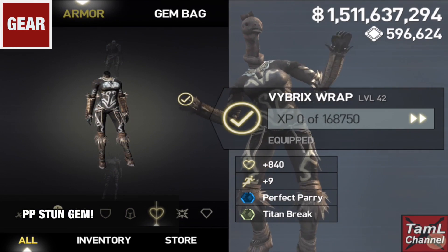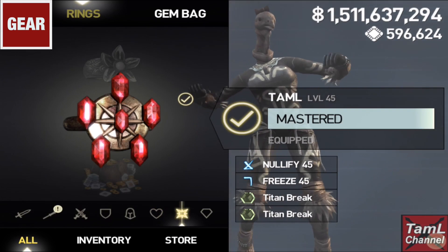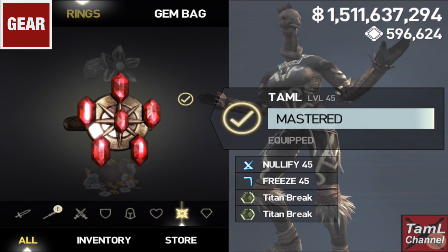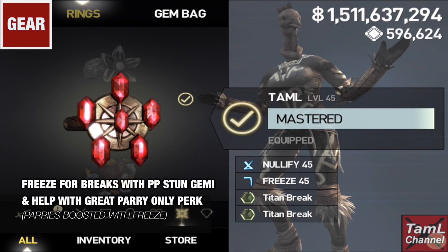Also wear a Perfect Parry Stun gem as you'll get many more breaks, especially if you combine it with Freeze magic, as you'll get more perfect parries with Freeze. For rings, I recommend first the Tamil ring — and it's not just unbiased, it's actually the best ring for deathless mode. If you have a High Dark Fire, nullify will remove the spectrum defense from bosses and elemental titans, and Freeze will get you more perfect parries with the Perfect Parry Stun gem.